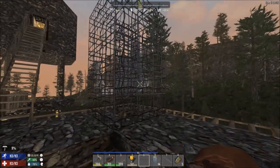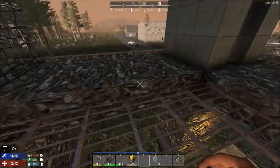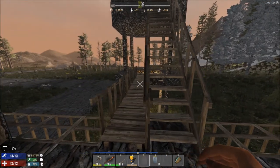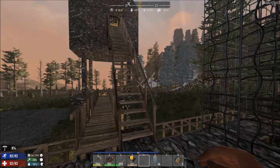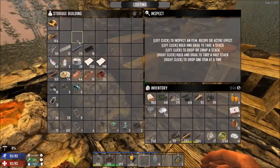I'd like to do that second platform in concrete straight away because that way we're going to use less materials in the long run. But for the moment we are in dire need of coal, because without coal - well, we could use wood I suppose but we haven't got that much wood either - to fuel our forges. For the moment though, let's use wood.